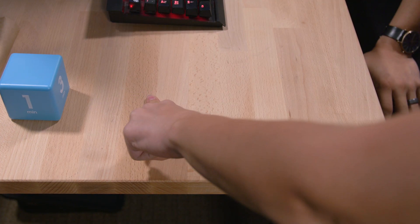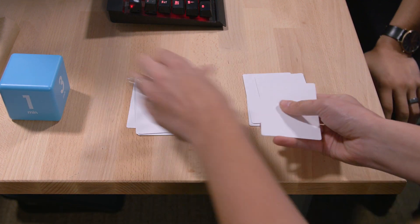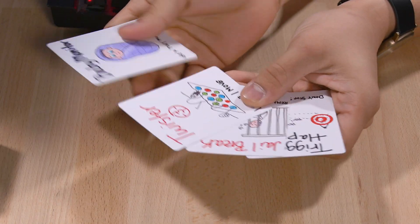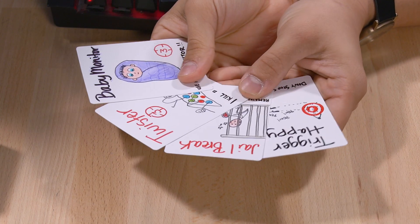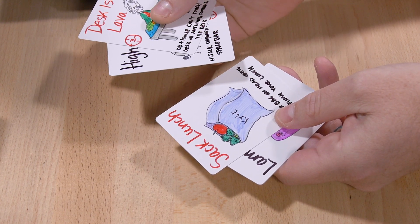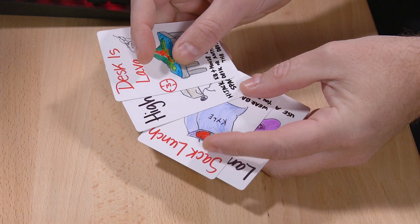I don't know if I trust the dealer here. Left will be Kyle, right will be Paul. Okay, that's a bottom deal — that was a bad shuffle. Alright ladies, get your cards. I'll reveal my hand first: Trigger Happy, Jailbreak, Twister, and Baby Monitor. Paul? I have Desk is Lava, Hijack, Sack Lunch, and FlamePad. It's pretty evenly stacked. I even have two that have red text and two that have black text. So do I. I'm calling Illuminati on this one.